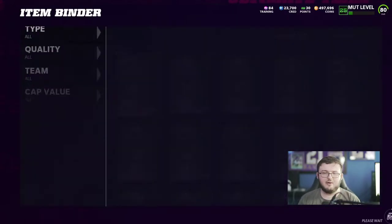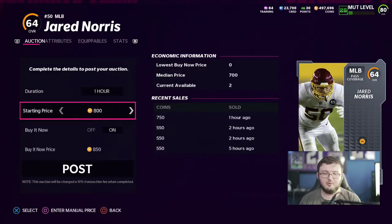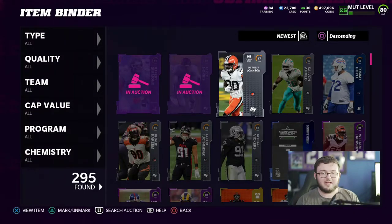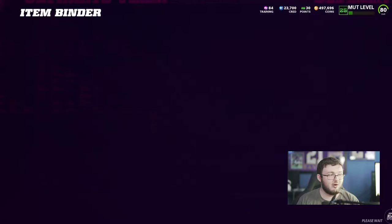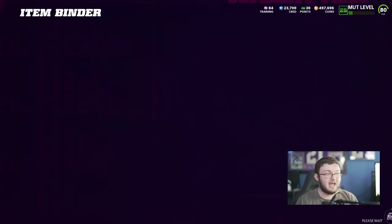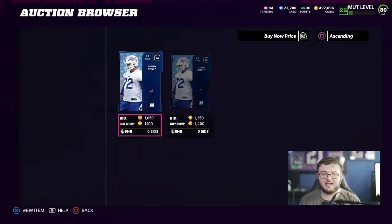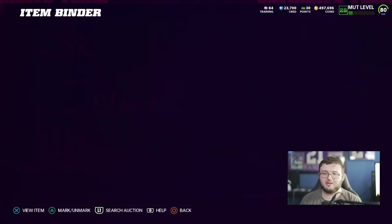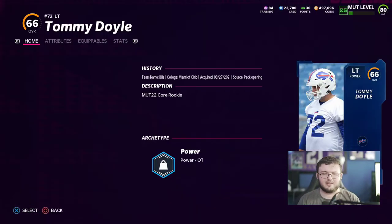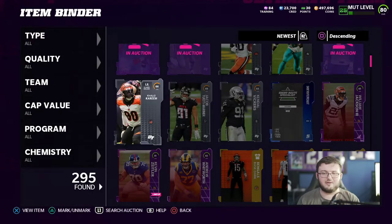Now for the low overall silvers, I put them in the exchange set because a lot of these just don't simply sell. But if you want to make the most coins possible and you have the time — maybe you play Madden all day, maybe you have some extra time while you're doing homework — you can sell each of these silvers a piece and make even more coinage. These cards right here go for 600 coins each, and this right here is 950. Some of the higher overall silvers will simply sell for 650 or 600 coins, meaning you can make your coins back.